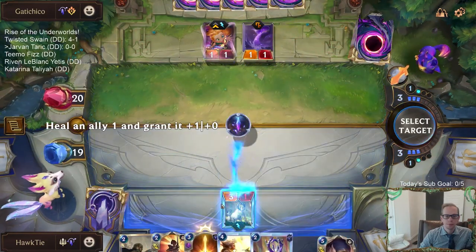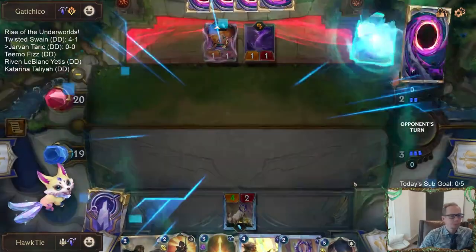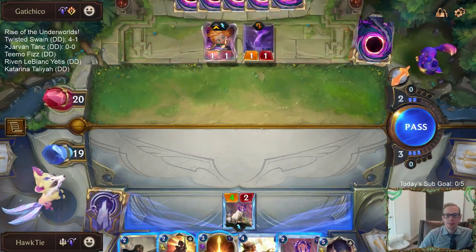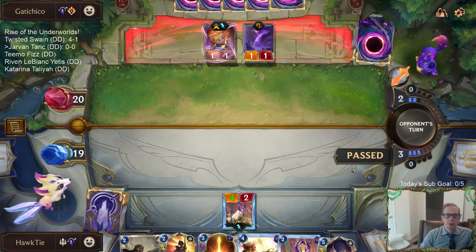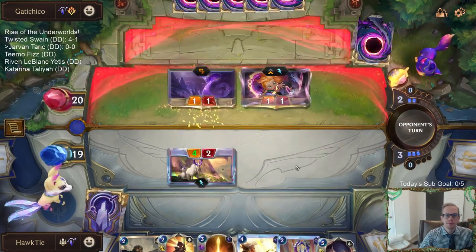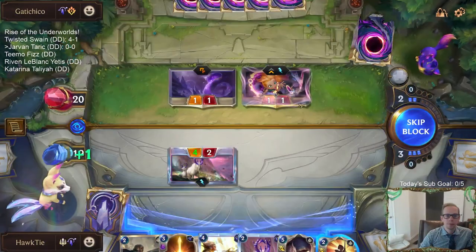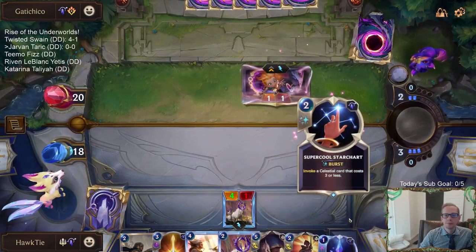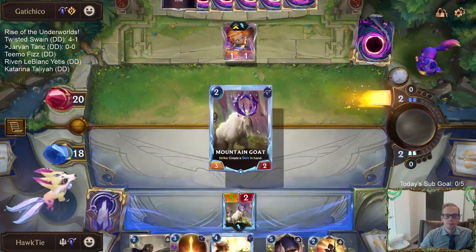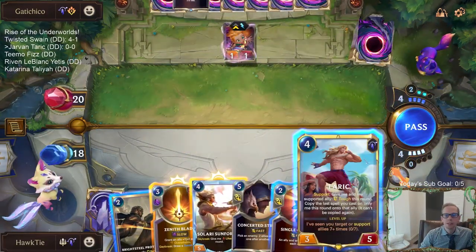We've got a 1/1 Challenger. Their Mystic Shot blows up my Single Combat - they're probably worried about Sharp Sight. Taric, why don't I keep my spell mana up?